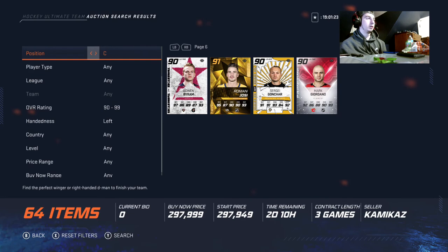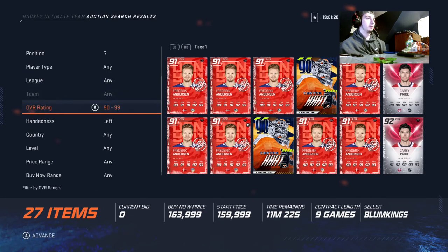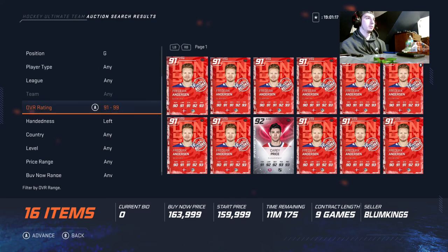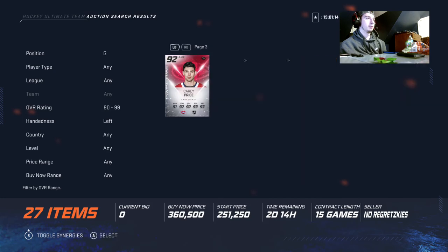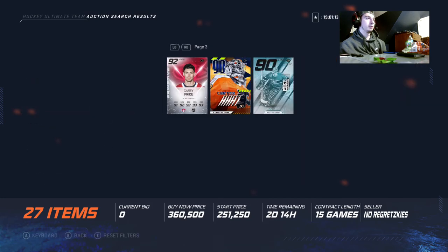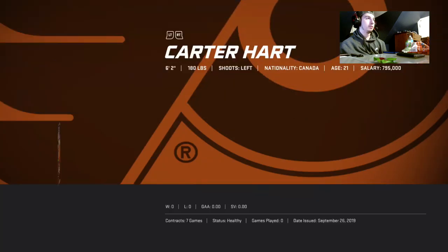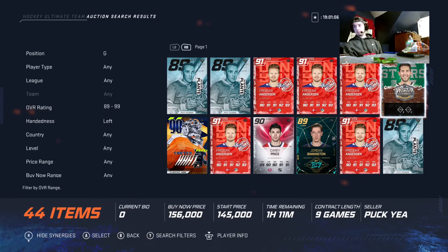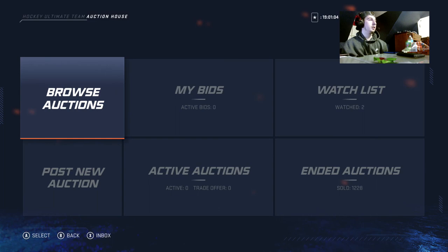The best goalie in the game goes to Bishop — the 89 overall Bishop card. That's the best goalie in the game. Those are the best cards in the game — thanks for watching and peace.